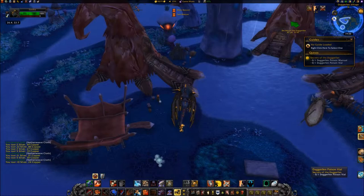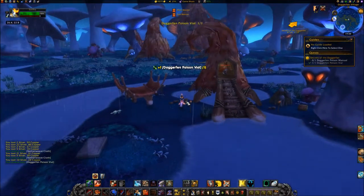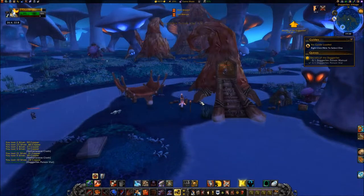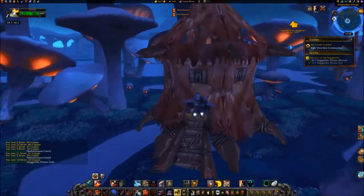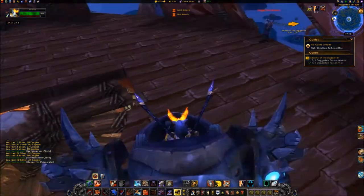Pick up the Daggerfin Poisoned Vial from the ground. Travel southwest to 2427. Go to the top floor of the structure and loot the Daggerfin Poisoned Manual from the floor.